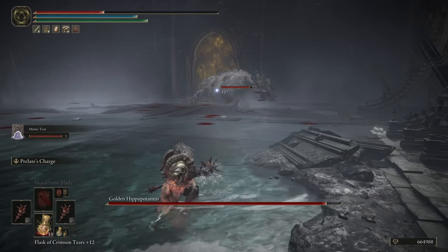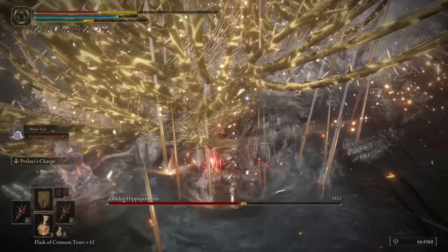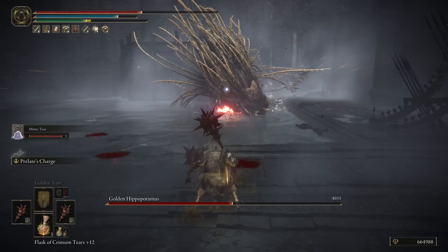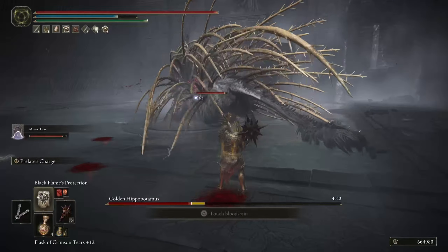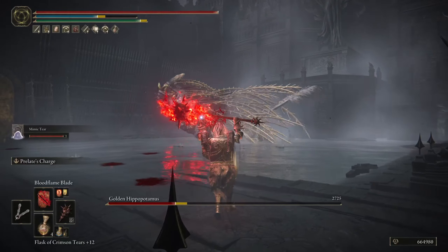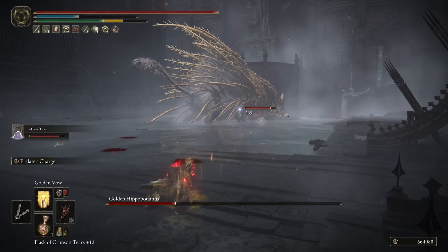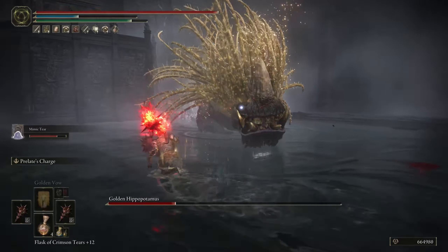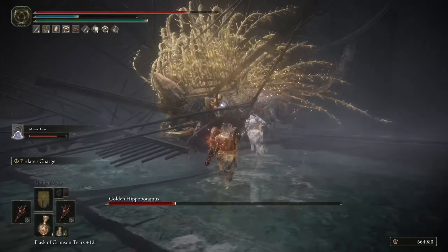For the first half of its health nothing significant happens, and by the time you get around to the 50% mark — holy crap, it's a hippo porcupine! Yes, the hippo will actually sprout golden quills that cause holy damage. This is where things can get a little scary if you're not prepared. For extra defense against that you can equip something like Holy-Proof Dried Liver, which is much faster than an incantation to cast, but keep in mind it doesn't provide as much defense as something like Lord's Divine Fortification. Watch out for that scary beast when the porcupine part of it emerges.